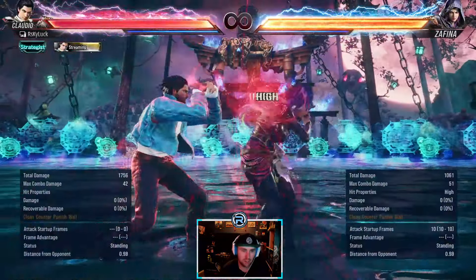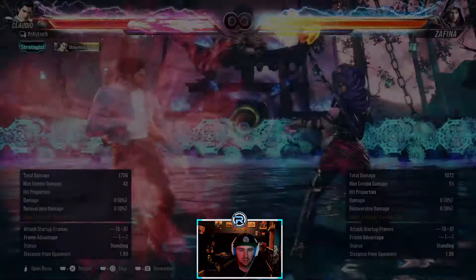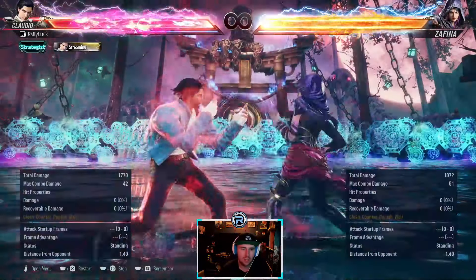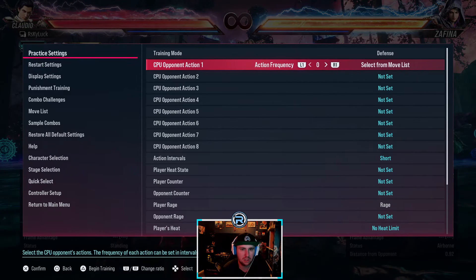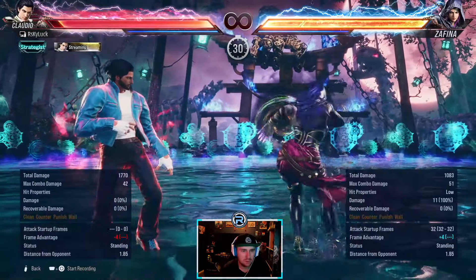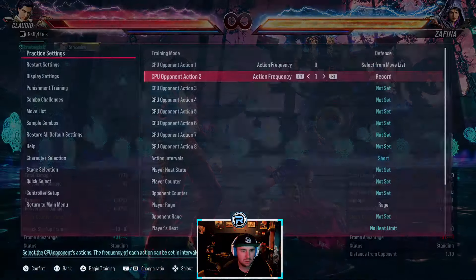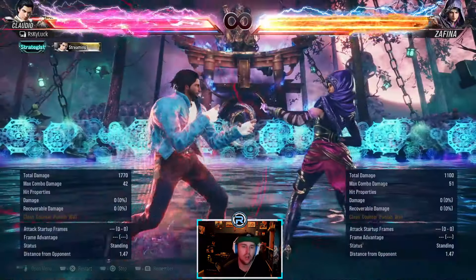She's got a 2, 1, 3 — last hit's a low, launch punishable. As you can see there are some odd interactions, same as with some other characters. So you have to hop kick in this situation. She can cancel it — I don't know how minus it is on cancel, because otherwise you could just option select.